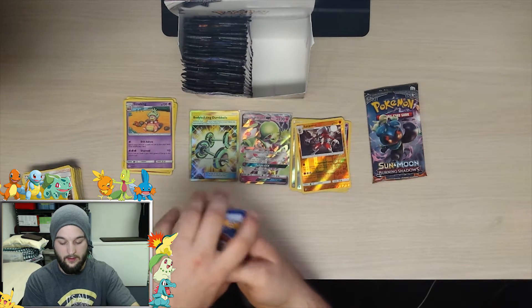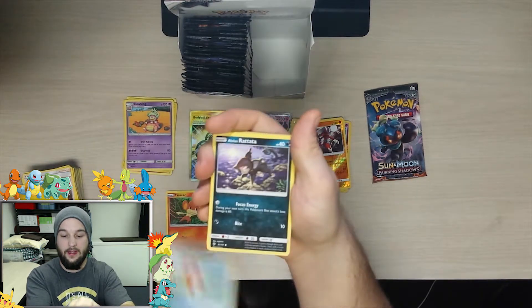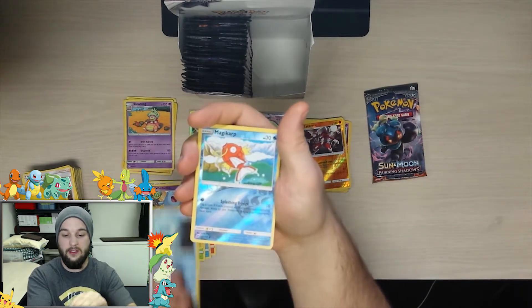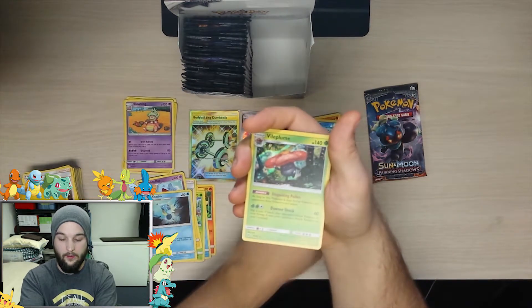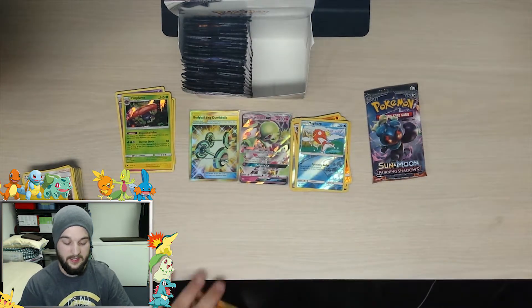All right, we got a Pansear, Magikarp, Rattata, Wimpod, Togedemaru, Wicke, Wobbuffet, Cedra, reverse holo Magikarp, and the rare is a Vileplume holo. We already got a Vileplume but it's good to have another.